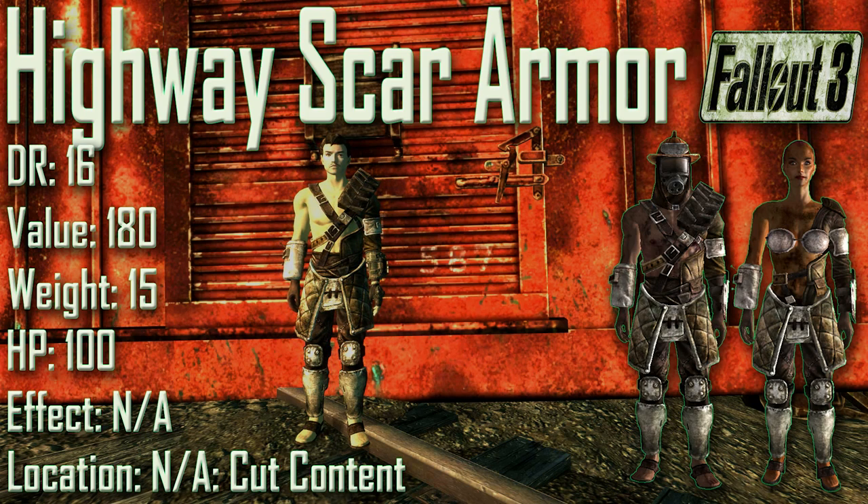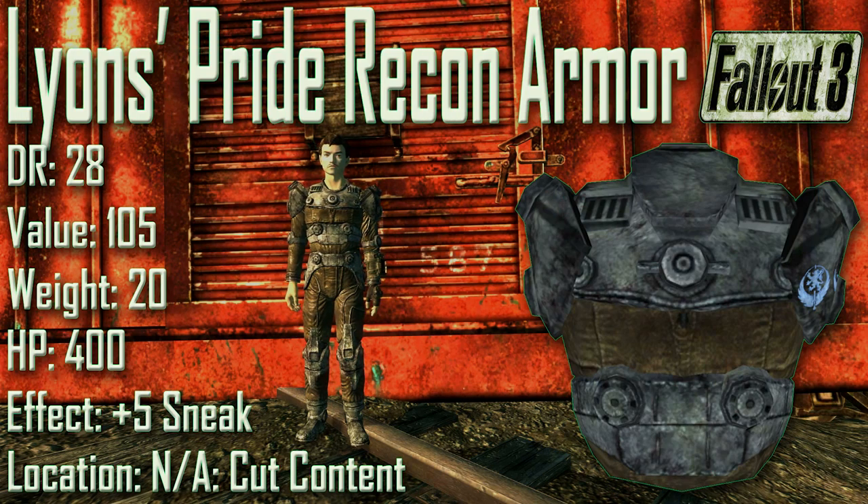Next we have the Lion's Pride Recon Armor with a damage resistance of 28, a value of 105, a weight of 20, and item health of 400. Effect is plus 5 to Sneak. The Lion's Pride Recon Armor was cut from the game. In terms of stats it is exactly the same as the normal recon armor; however, physically the only difference is the Lion's Pride symbol on this armor.